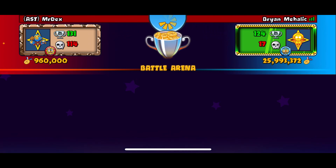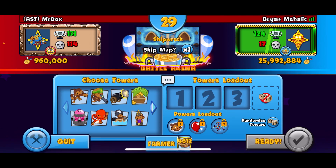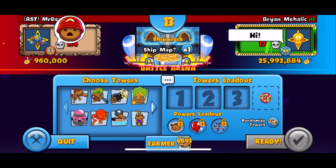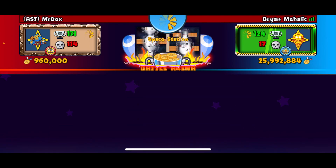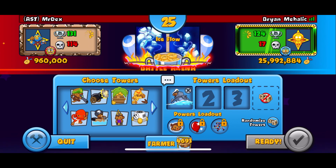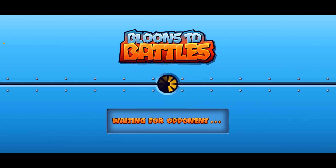We've found Mr. Dex for our next game. Hopefully we get Area 52 to try out the new super monkey. Shipwreck — skip. Space station — skip. Ice Flow — this is a terrible map, but we can utilize the new sub. Who wants to play Ice Flow? Such a bad map.